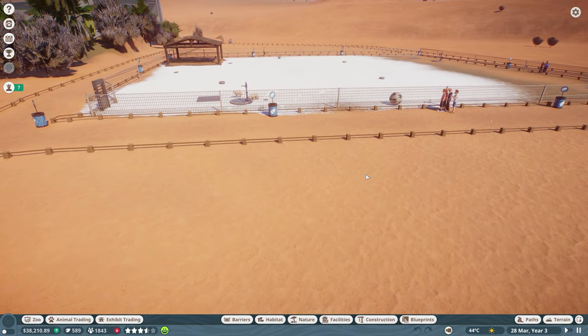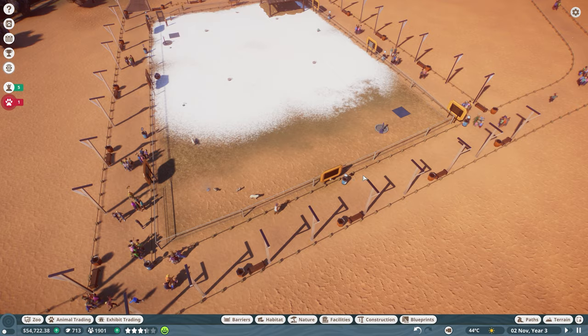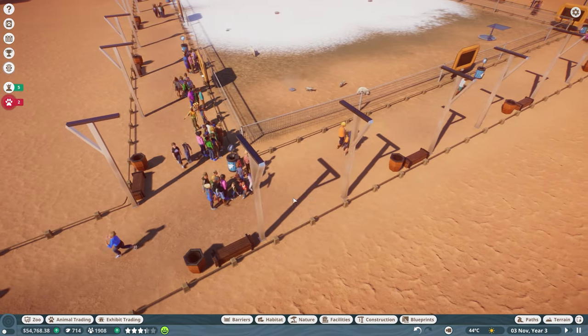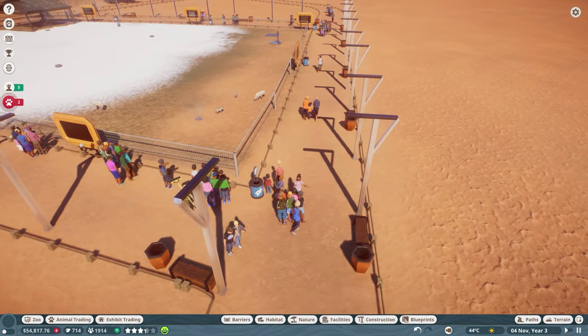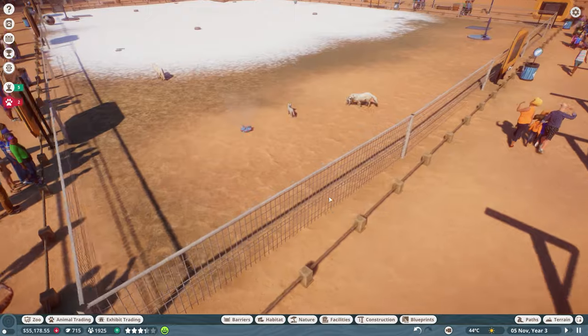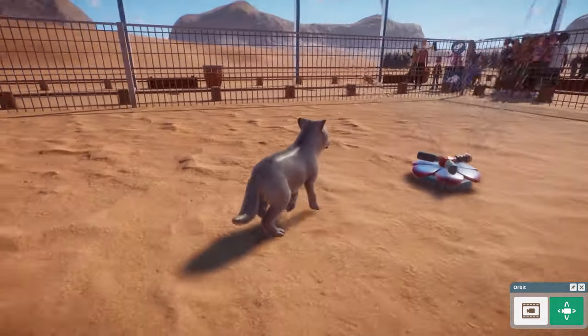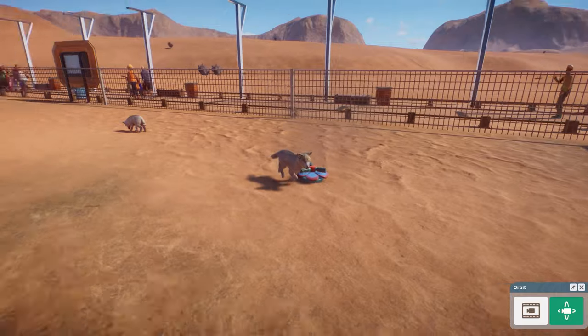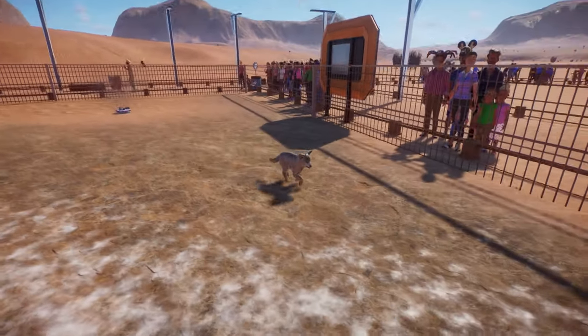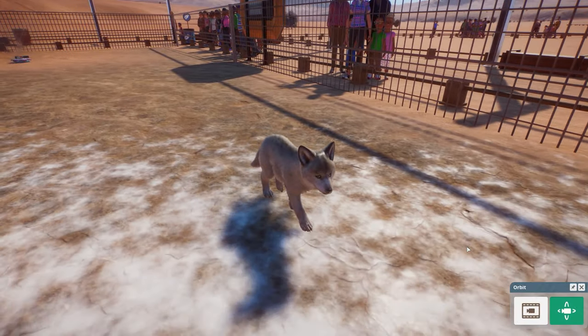I can physically see holes in the gate - barrier status at 74%. Let's set the mechanic to check every six months and the vet to every month. Let's pause the recording, place down all the education boards, benches, trash cans, and lights, and come back. Back now - I placed all the benches, trash cans, and lights. Haven't placed electricity yet.